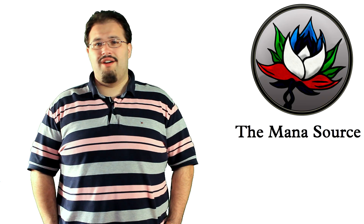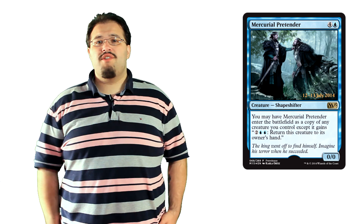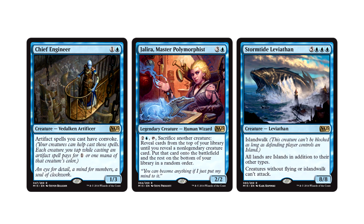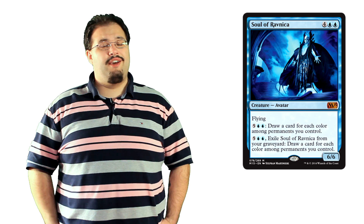Mercurial Pretender is not good for this pre-release. You can only copy your creatures, which opens you up way too much to removal. 5 mana is a lot to spend on nothing. If it copied any creature it would be significantly better, but it can't, so it's not so good. As far as rare quality is concerned, you're basically getting something awesome or terrible. Aether Spouts, Chasm Skalker, Master of Predicaments, and the Frog Party are all great for limited. The problem is that Chief Engineer, Jalyra, and Stormtide Leviathan are probably going to be busts. The Soul of Ravnica is perfectly fine as a 6/6 flyer for 6, but his ability is far less relevant than some of the other souls.